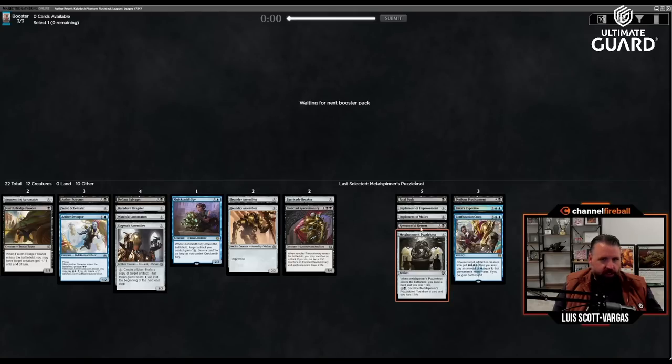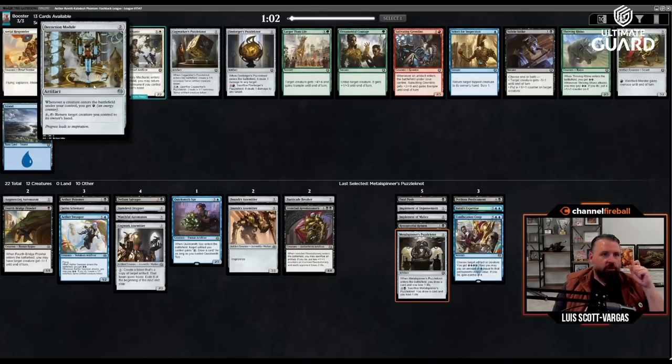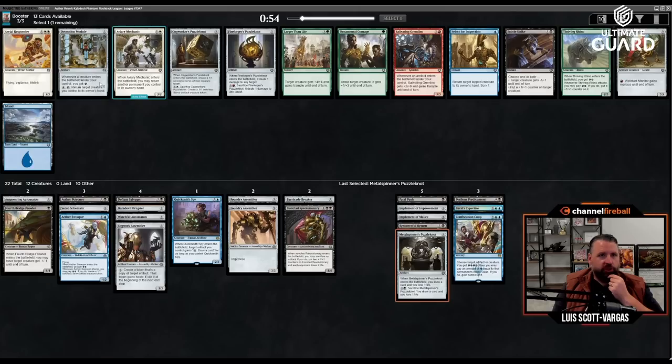I have three one-drops or less over here, so I have five artifacts that cost two or less counting the two Poisoners — seven total. That's all right. The Energy Module — two mana, whenever a creature you control enters the battlefield you get an energy, and for four you can tap to return a creature you control to its owner's hand.